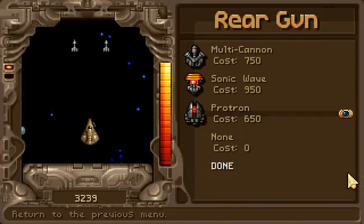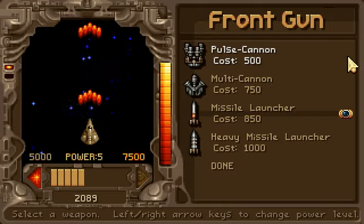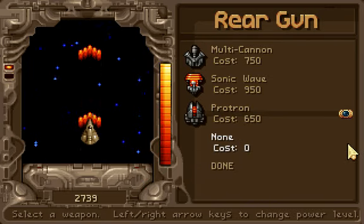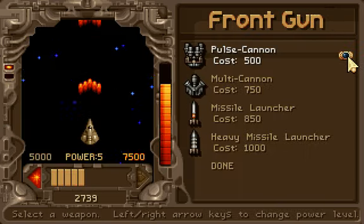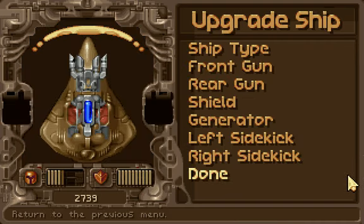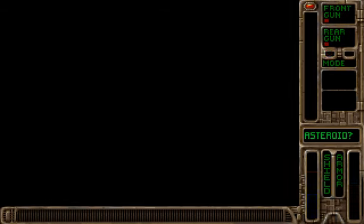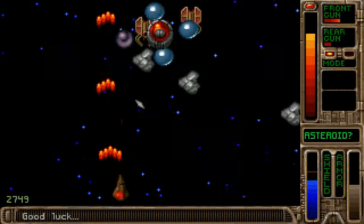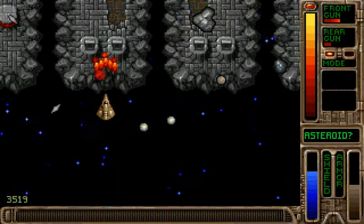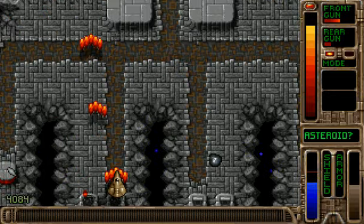Now with less Protron and more... pulse cannon? Rear gun. No rear gun at all. Let's give it a shot! I wanted to know what those ships were — they look kind of strange. Never mind, it's just really hard to kill those guys.